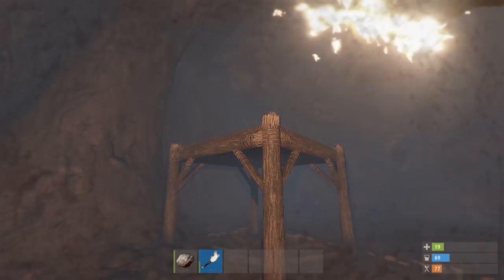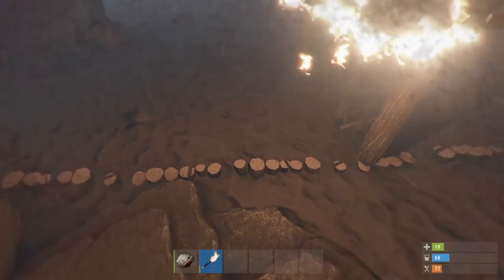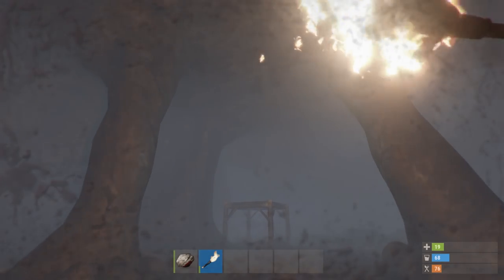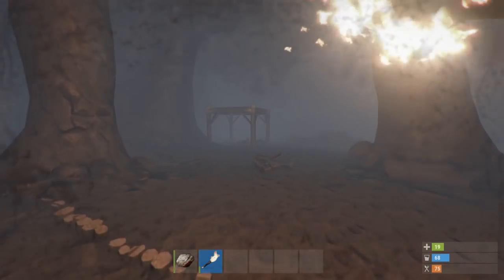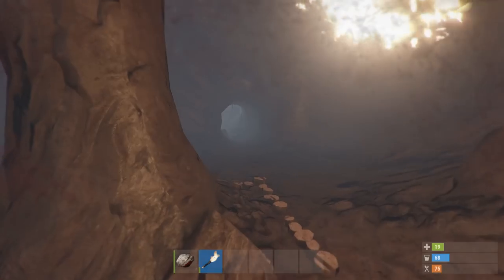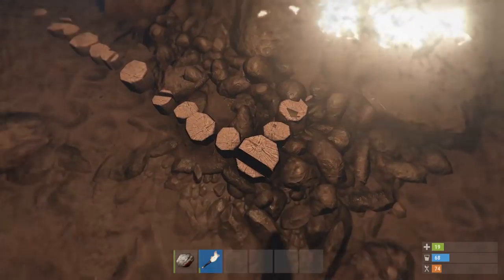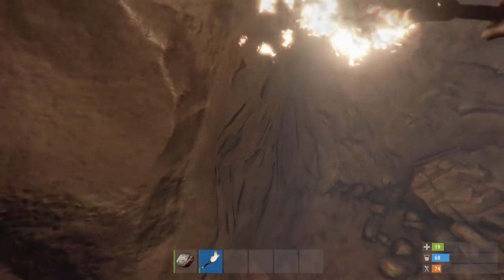The wood stumps go all the way around the square — this is where you can actually build. Someone already put a foundation here. You can build within these little square stump areas inside the caves. If you want a relatively big house down here, it can't be too tall, and it might be a pain to get in and out of the cave, but you can definitely live down here and have an okay-size base. Just find these little squared-off stump areas — that's where you can build.